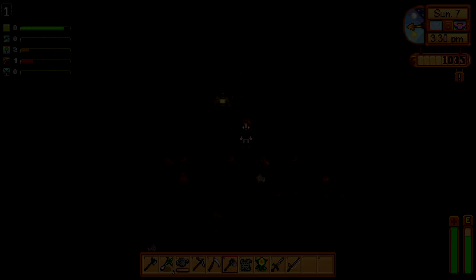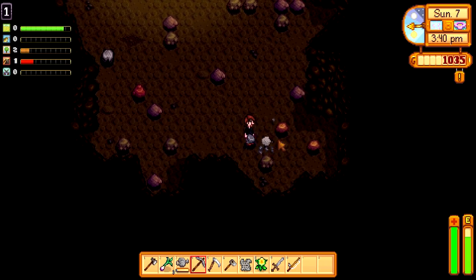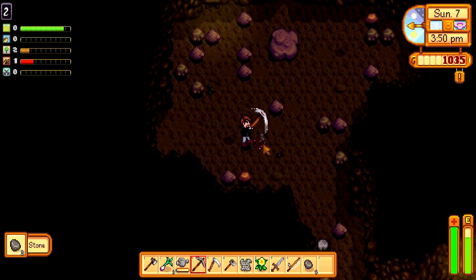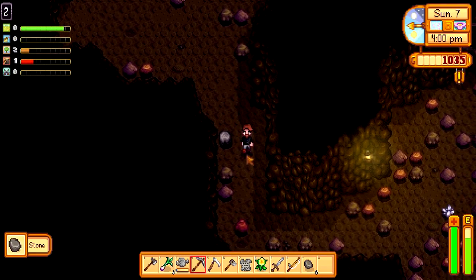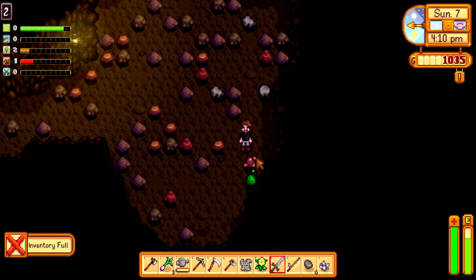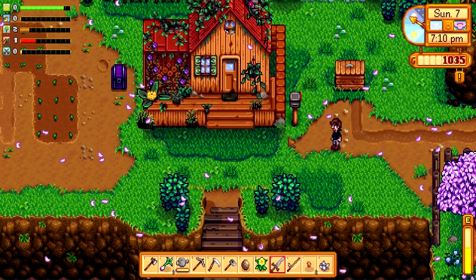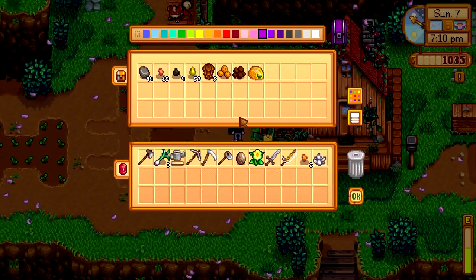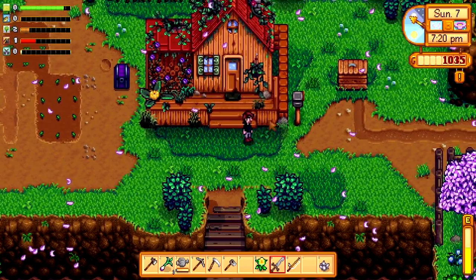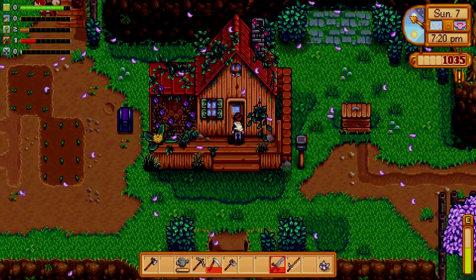This is the mines — in case you don't know, this is where you get all your resources and stuff. You need to find the staircase and then you go down. I think every five layers you unlock a lift. I changed my mind on going mining just right now — I think we would have run out of time really quickly. The best way to mine is to go pretty much at the very beginning of the day. So no big deal, it's another day, another dollar. Let's go to sleep.